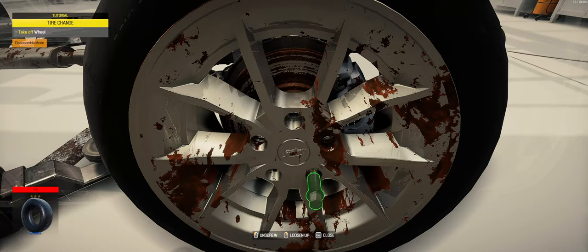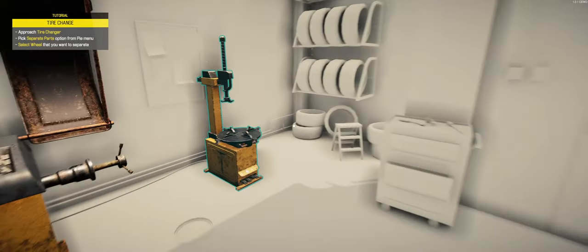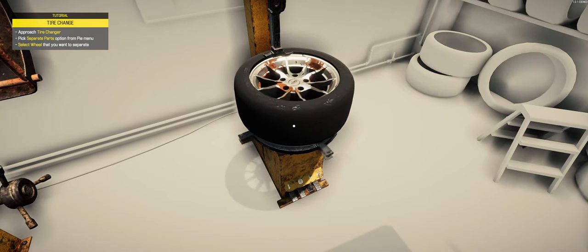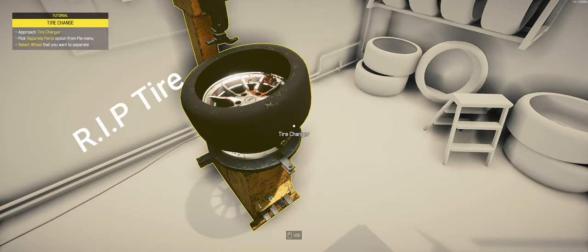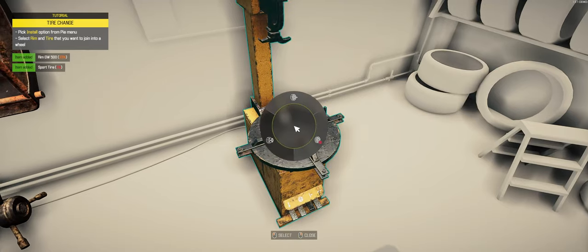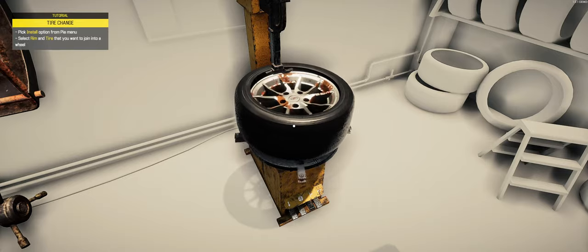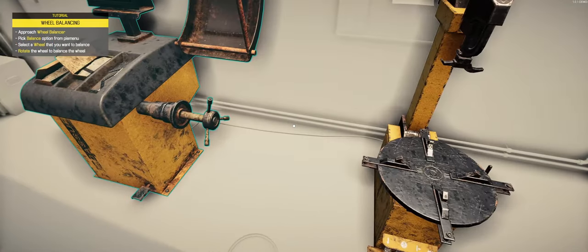That's all it is anymore — just a wheel, there's no rubber left on it. We're going to go over to the tire changer to separate parts. Yeah, holy cow, that is one bad tire — or carcass of a tire. Take that off. We're going to install the wheel with a brand new tire. This guy's gonna have so much traction he won't know what to do.